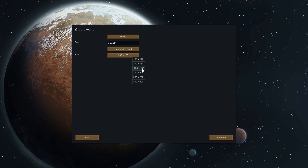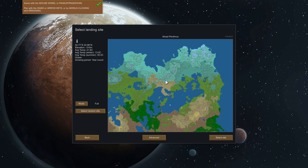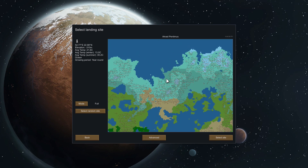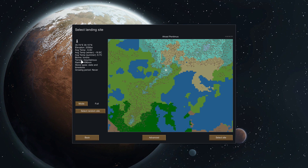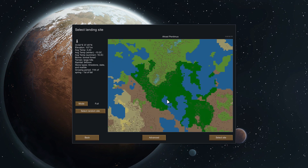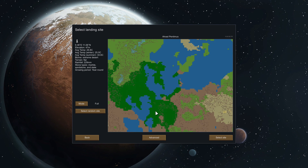It's the second smallest size — let's bump it up one and generate. This is the world map. The color coding represents biomes: there's tundra, temperate forest, desert, boreal forest, tropical rainforest, ocean, arid shrubland, and extreme desert. All these harsh places you definitely don't want to live in.